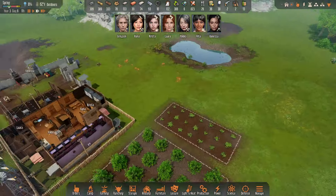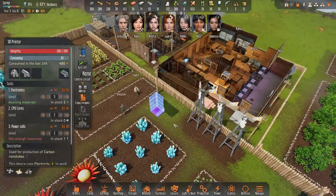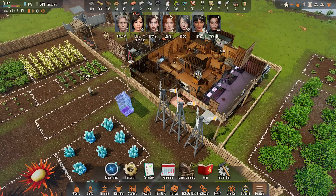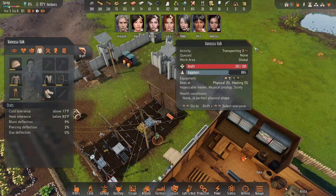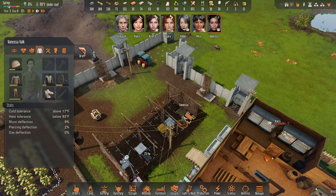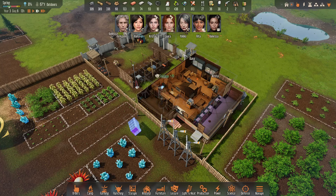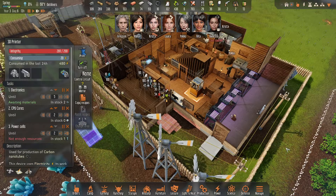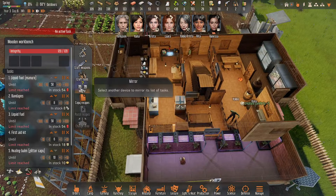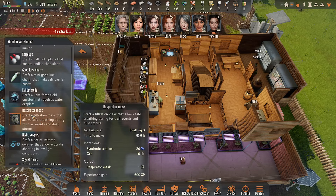How are the electronics coming along? Two electronics — still no CPU cores though. Someone should have this as their highest priority. Right now Vanessa is on construction and delivering — maybe she just has a lot of stuff to deliver, so I shouldn't chew her out too much. We could get some drones going if I knew where to make them. Respirator mask — that's where it is. Takes synthetic textiles and ore.